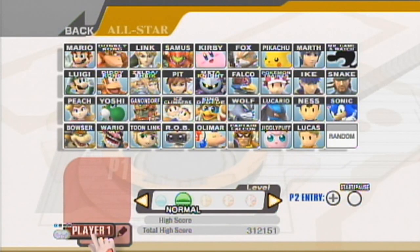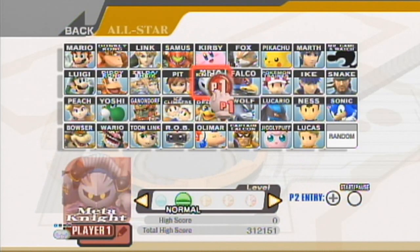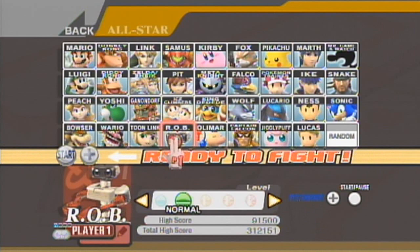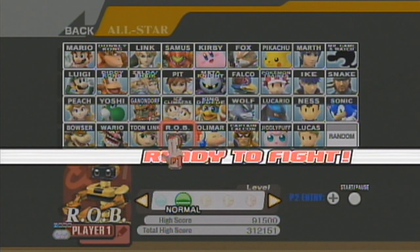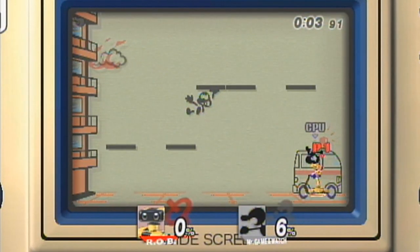Hello everybody, SlimKirby here. Welcome back to more of the Super Smash Bros. Brawl playthrough. We're continuing on with more of the All-Star mode, and today we're actually going to be using our good friend from the NES era, R.O.B. the Robot, aka the Robotic Operating Buddy. And we're going to give him a nice gold finish too, so let's go ahead and use R.O.B. and see if we can make it to the very end of All-Star without wasting a continue this time.